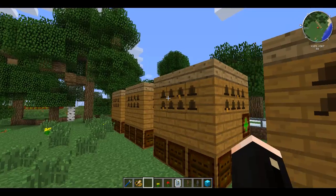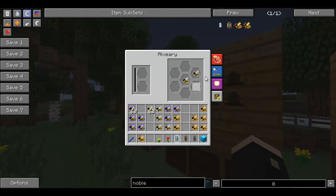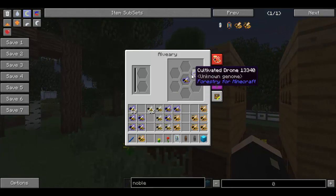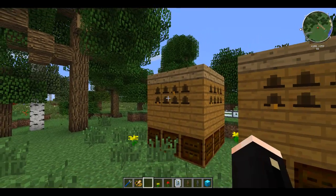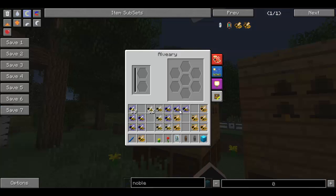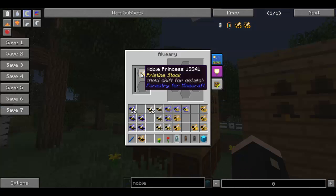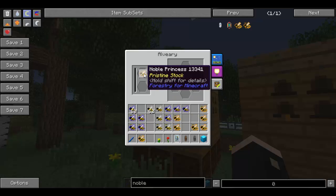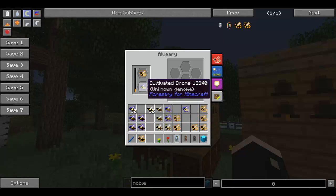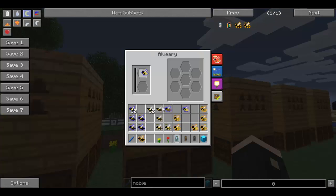Now some of them do have quite low numbers, so a few of these extra drones will help. To make the next one in the series — because ultimately we're trying to get to the imperial — the imperial will produce royal jelly, and royal jelly is what we want. So we're going to start with a noble princess or a cultivated princess — it doesn't really matter — and put it with a cultivated drone. We'll swap it up with cultivated and a noble in there as well.